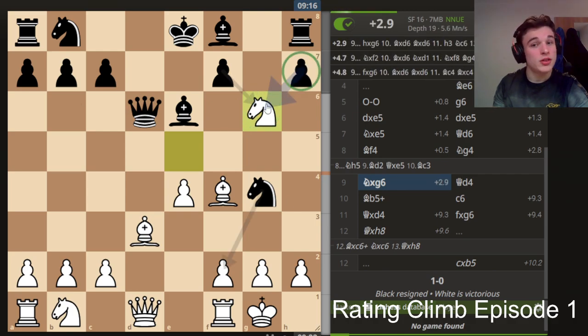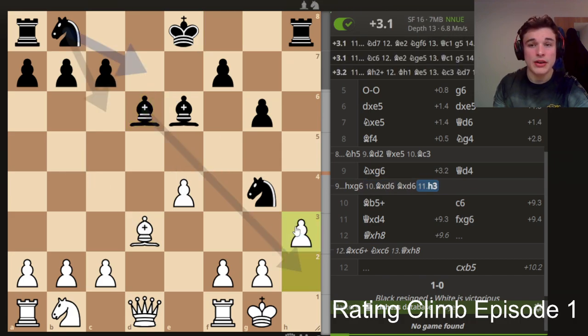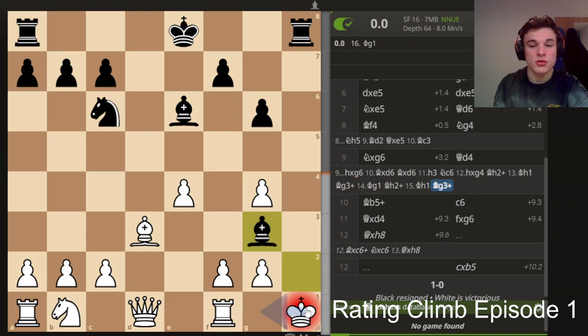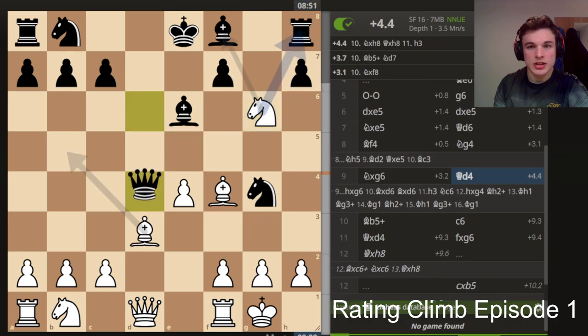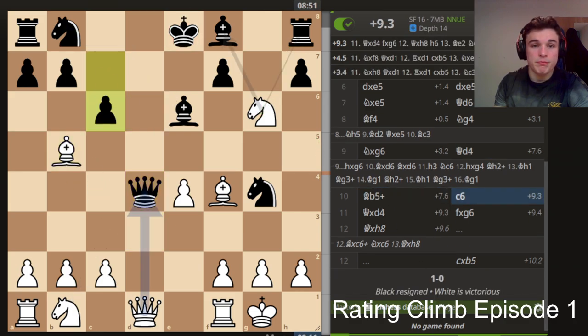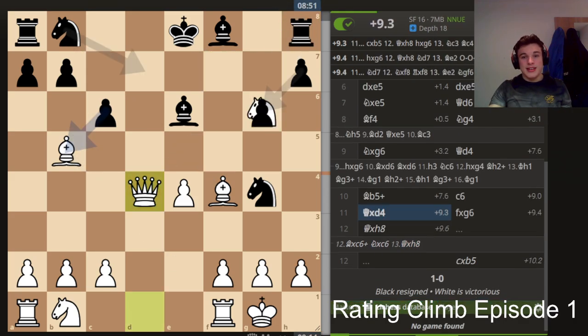Knight G6 here. The computer prefers just to take the Knight and give the Queen up, which is hilarious. The point is that he gets a lot of pressure on H2, but after I just play H3 there's nothing. Obviously I can't take there because that's a draw by repetition due to the discovered check — that would be a mistake. But if I leave the pawn on H3 I just keep the file blocked and there's nothing. Knight G4 here — here's the Queen. Bishop B5 wins a Queen. There's no point going up an exchange when you can go up a Queen. My opponent resigns. Game over.